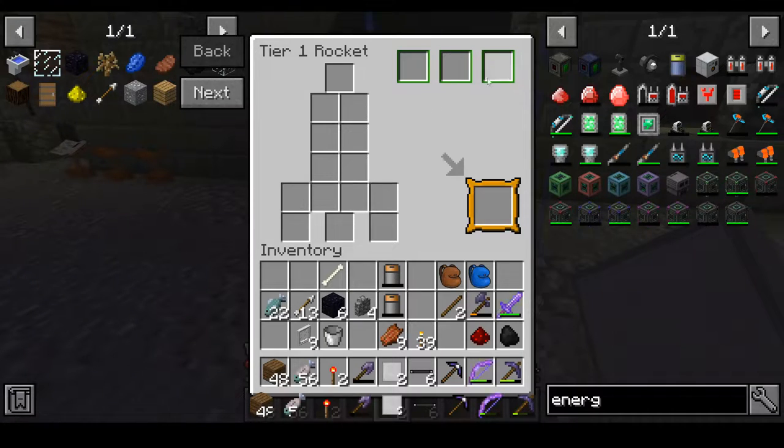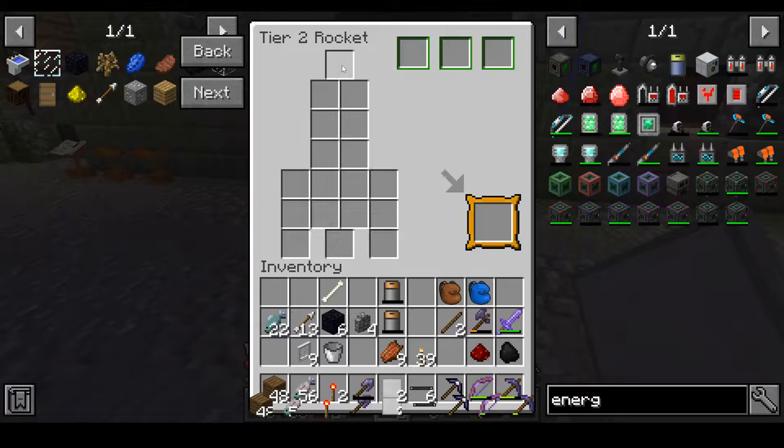These slots are for chests — so if you plan on storing things with you in your rocket, you need to put three chests in here. These two on the edges are your fins, the middle one is the engine, and the top one is the nose cone. The ones in the middle are all heavy duty plates. This one is a tier two rocket, which is basically the same thing except there are boosters now.